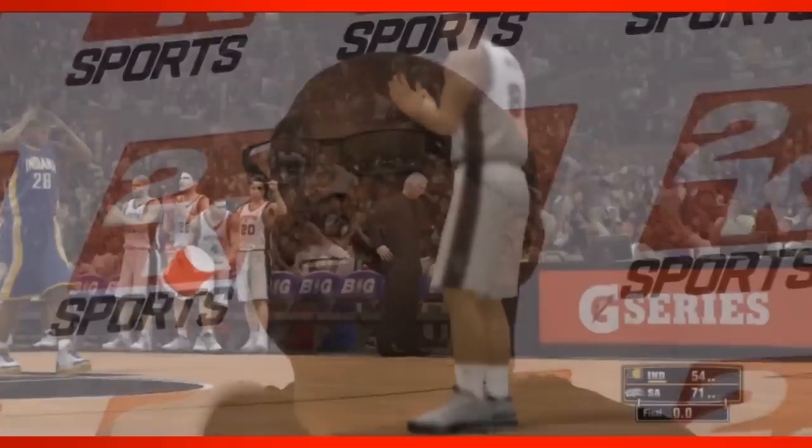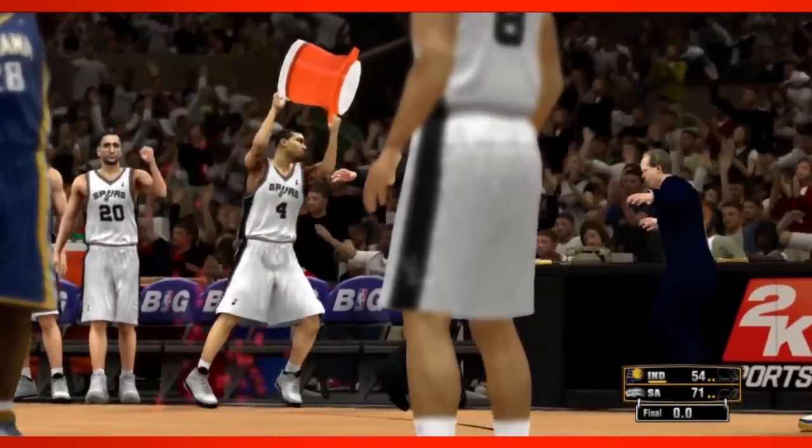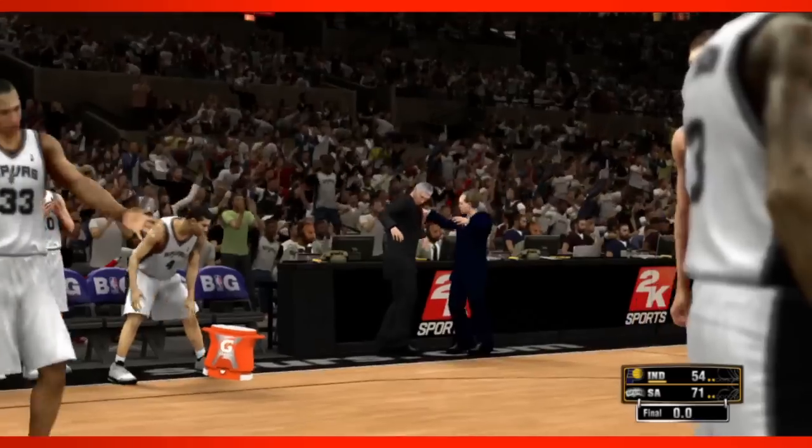When you make these games, a lot of times you always want to have fun with it. Kinect gave us that opportunity. Like, you're winning a playoff game and you want to douse your coach — you can actually say 'Gatorade, dunk them,' and they'll go over and dunk them. It's just one of those cool things you see on TV and want to be able to do. That's what Kinect has given us to share.